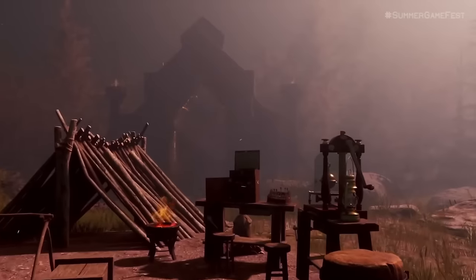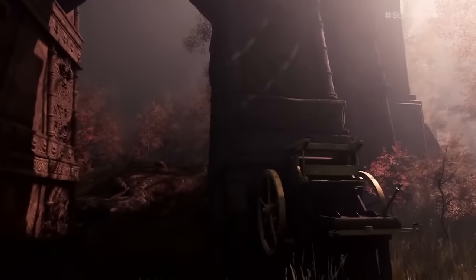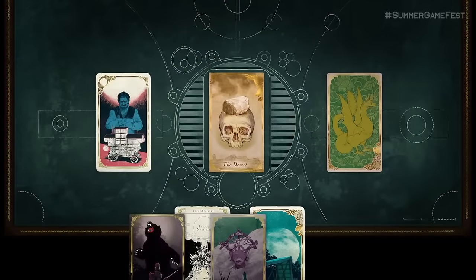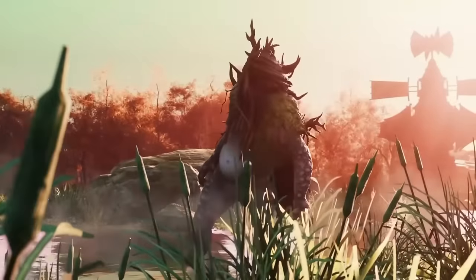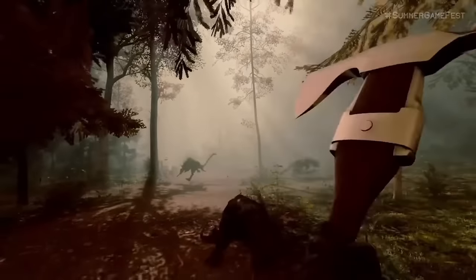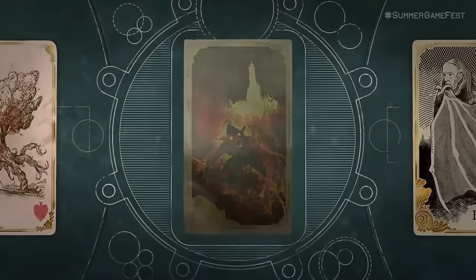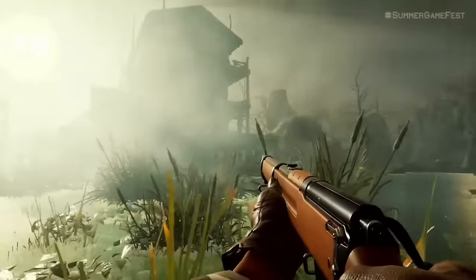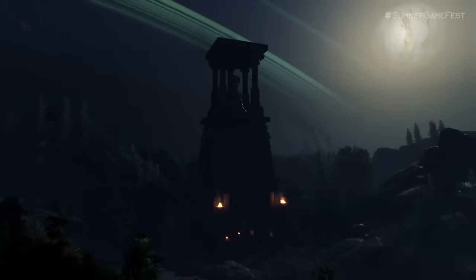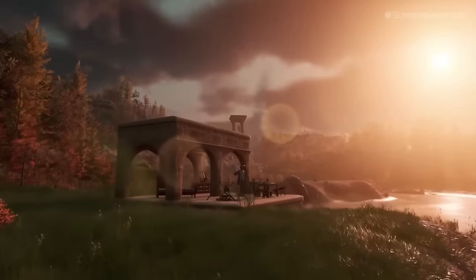Some of the more unique features of Nightingale include the realms — a never-ending series of locations with a variety of biomes like forests, swamps, mountains, deserts, and jungles, each with distinct visual appearance, unique points of interest, plant and animal life, NPC factions, and dangerous enemies unique to the areas. You travel between realms using portals that require special realm cards to activate, and depending on the cards you use, you can select certain parameters including what a realm's enemies, biomes, weather, or harvestable resources will have — sort of like spinning up various world seeds.